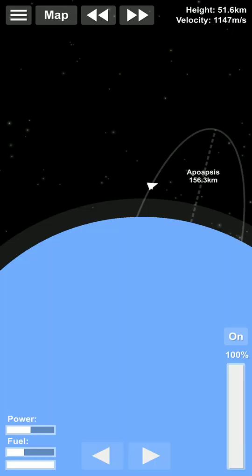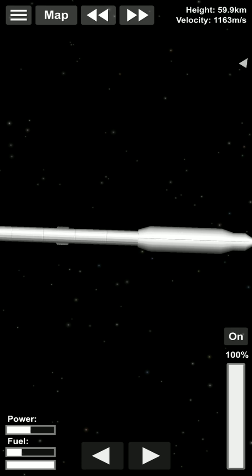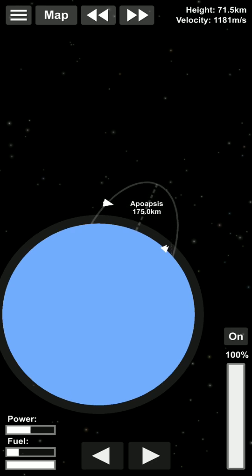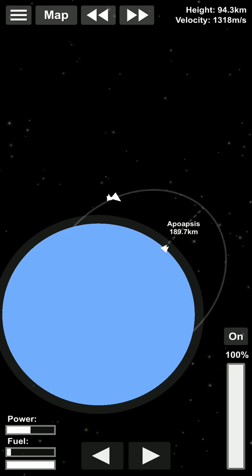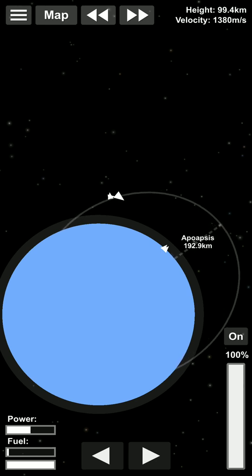Now we change our angle to a flat 90 degrees. Here you can see our angle is now flat 90 degrees. Here we are creating our orbit. We are going to land our rocket back on Earth once we create our full orbit.